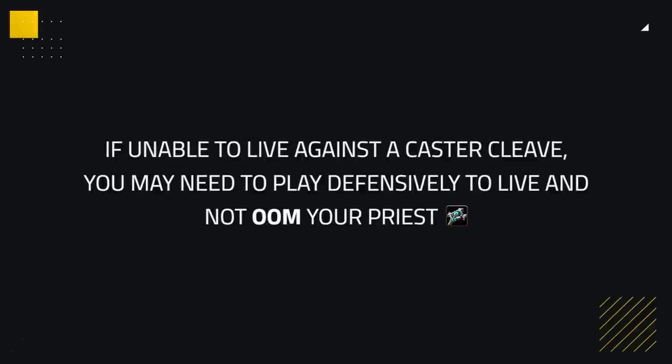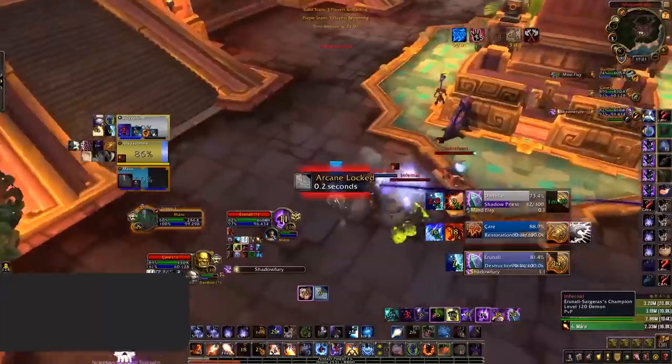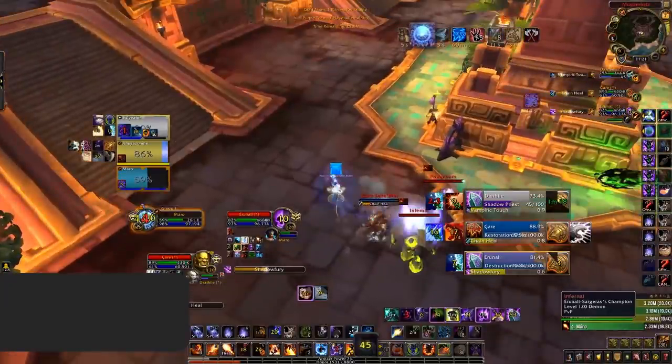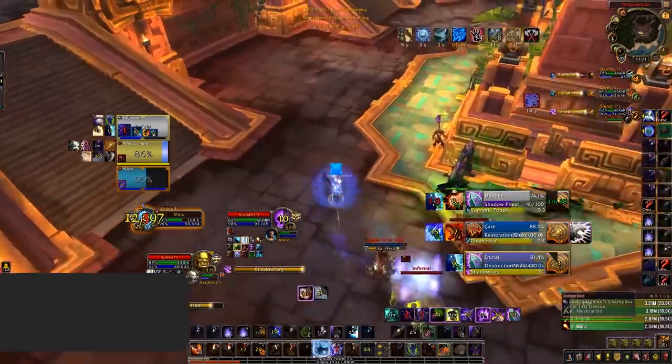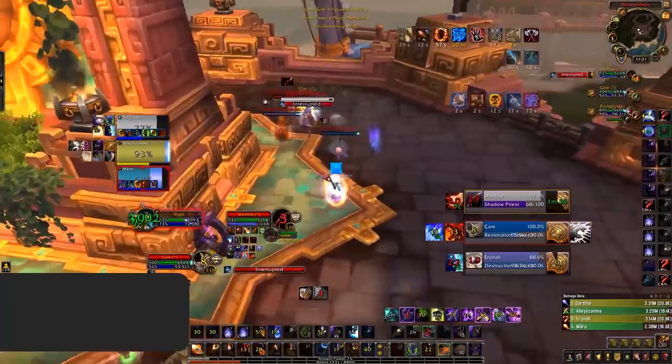If you're unable to live safely against the caster cleave and unlikely to get a kill, you may need to play defensively in order to survive and not drain your priest's mana too quickly. The scariest time when dealing with a destruction warlock is during their offensive cooldowns, as their chaos bolts can deal an absurd amount of damage. Here we can see Mare has his temporal shield ready, timing it to perfection on the chaos bolt, allowing him to live comfortably and keep playing offensively, following up crowd control on the shaman.